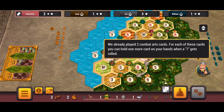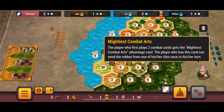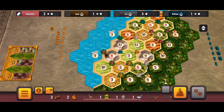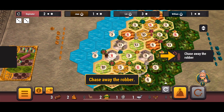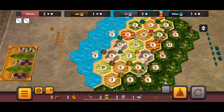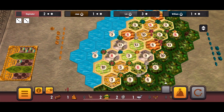Mightiest combat arts: the player who has this card can send the robber from one of their tiles once per turn. Very interesting. So anytime the robber's on one of your hexes and you have the mightiest arts card, you can actually move the robber off of one of your hexes once per turn. I chased it away and it looks like it goes directly back to a jungle hex with no number on it — I wonder if that happens every time.